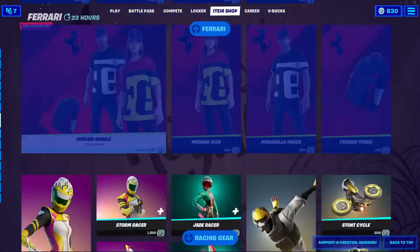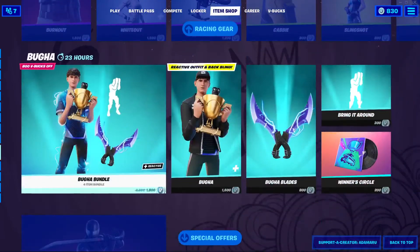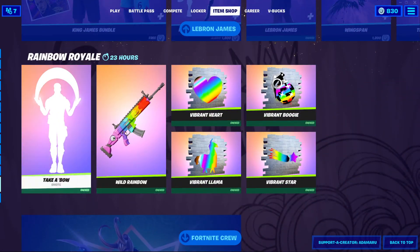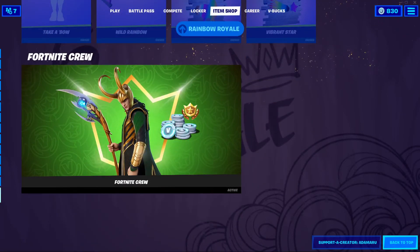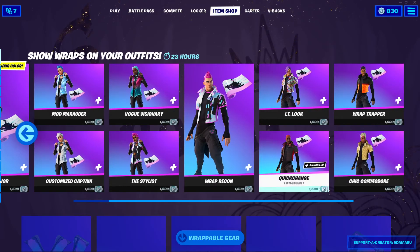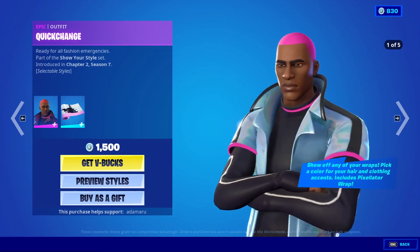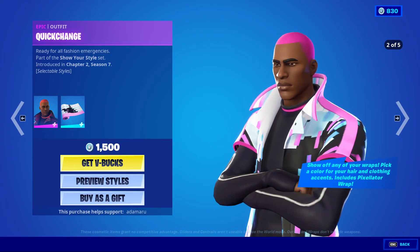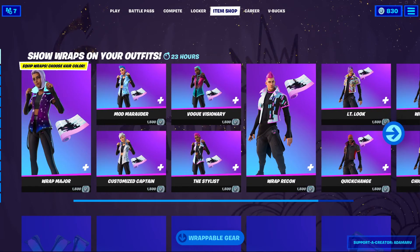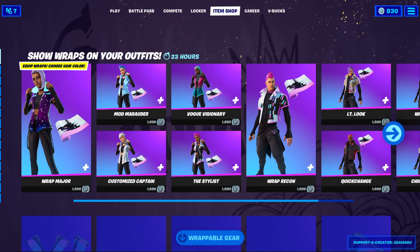Ferrari is still here, Racing Gear is still here. Buga special offers, Snake Eyes, LeBron James, the Rimbo Royale. Free stuff — get it if you don't already have it, and Fortnite Crew. For the thumbnail I'm going to go with Quick Change — I like Quick Change, looks interesting. But yeah, that's going to be it for this video. Thanks for watching and I'll see you next time, bye.